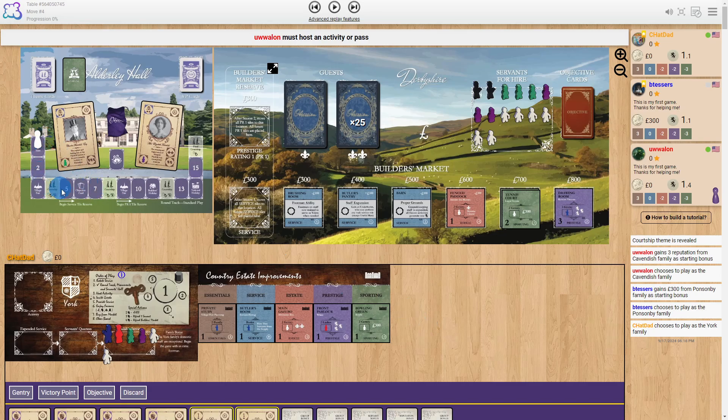The game plays over four seasons and each season has three rounds. In a round you will typically do two things: you will host an activity based on improvements in your estate, and you can also buy something from the market to expand that activity. Each round you do one activity and have the option of buying one item.